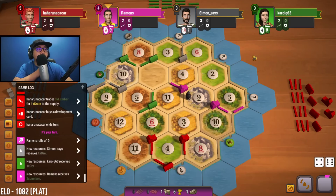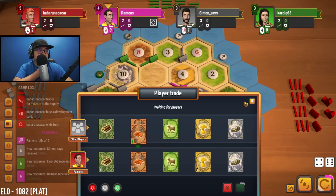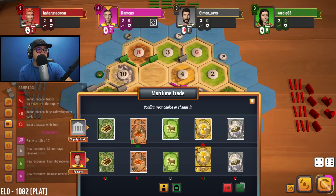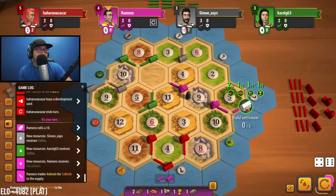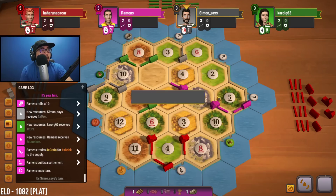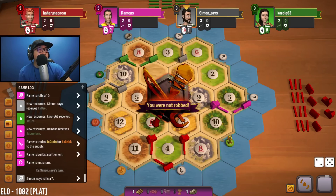Now we can do that trade we were talking about. Let's see if anyone wants to give us brick so we get it a little cheaper. It doesn't look like it. All right, let's just do this — now we have that, and we need one, two, three. We need three roads to go up here.